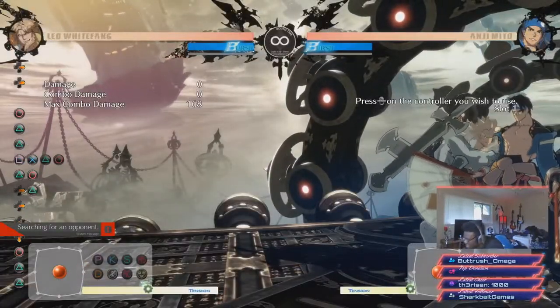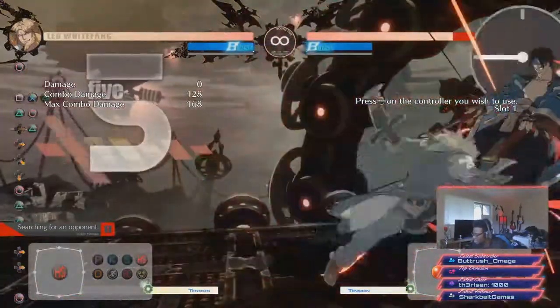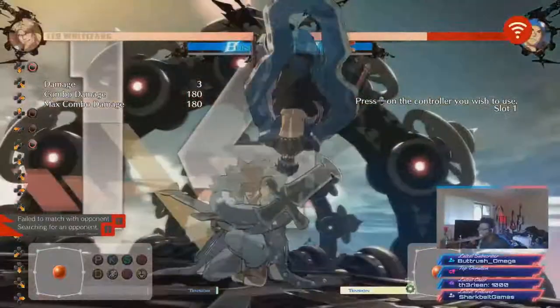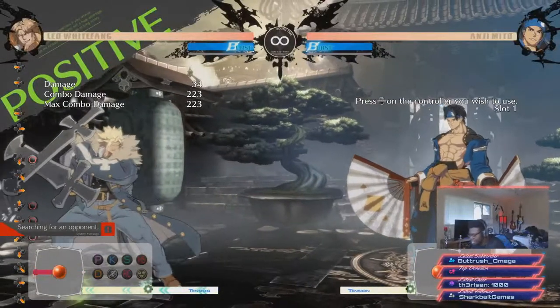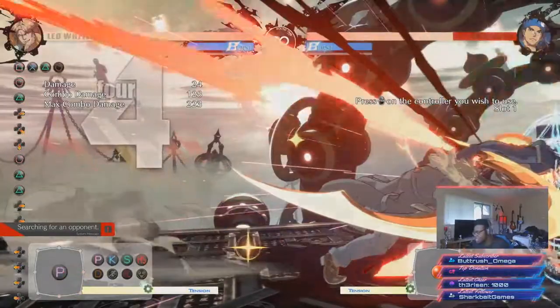Actually, I did a variation that I'm going to show you in a second that I just recently made. And there's a wall spot, and you can super to get a hard knockdown. It does roughly a little bit over half health, but this is whenever you get a bar — you don't have a bar at the beginning of the round, so that's more than likely going to kill someone.